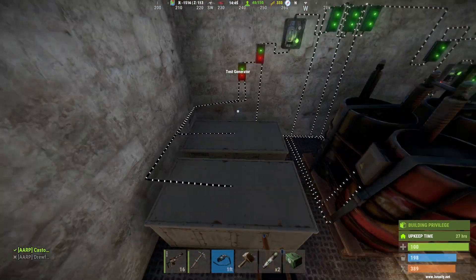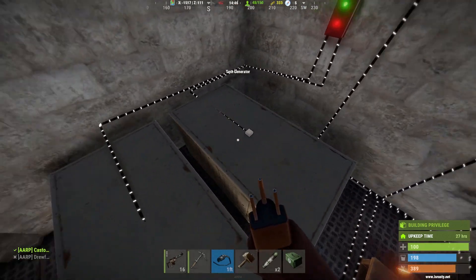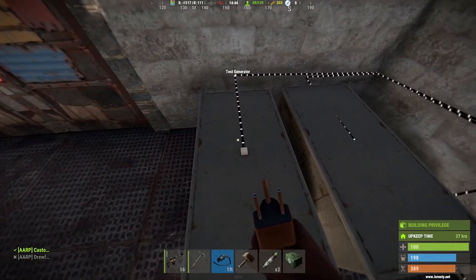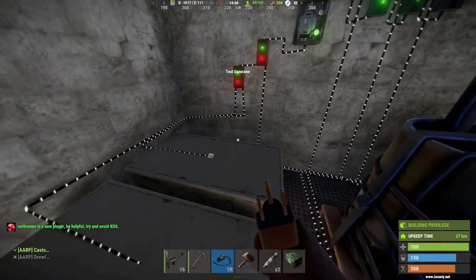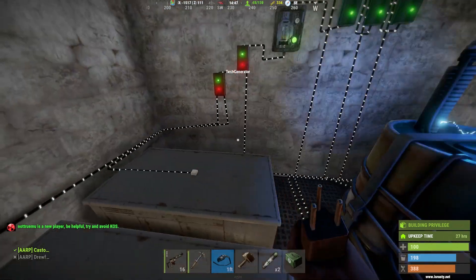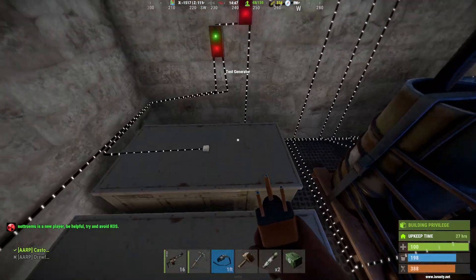First off, I'm just going to start with power. I found these two test generators and these are by far the best. If you can find these, by all means have at it. These are constant 100 power at all times and you can hide them in your base. They make no noise — they're great. I absolutely love these.